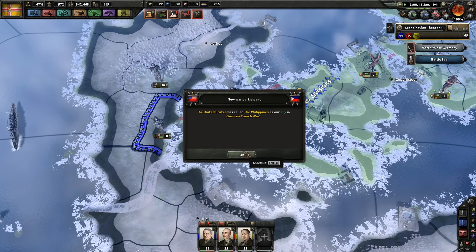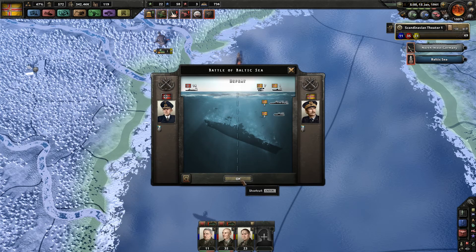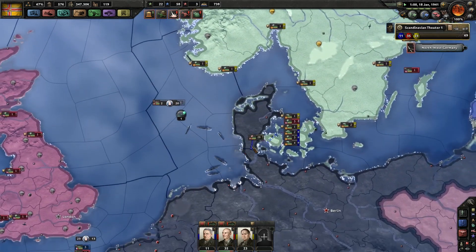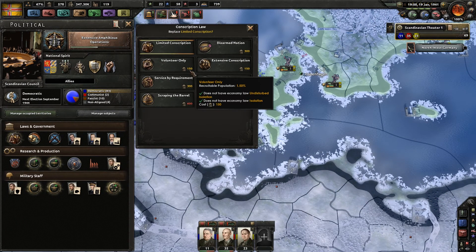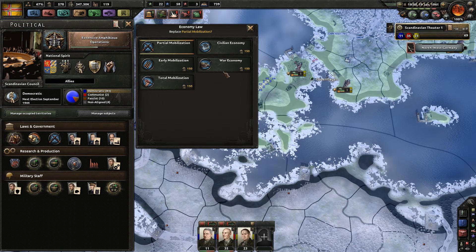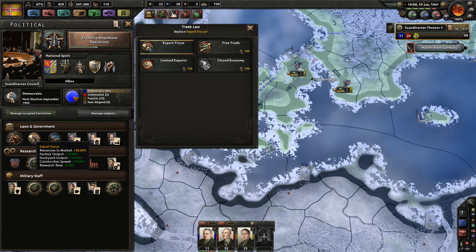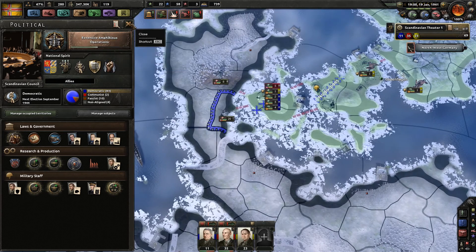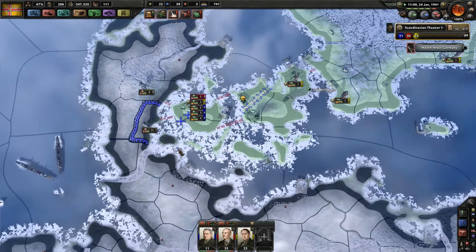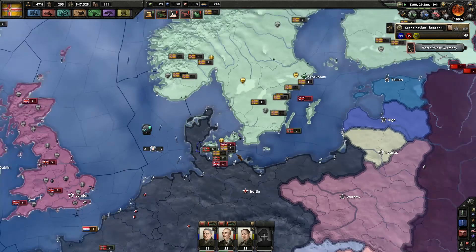The United States has joined the allies and has been called in on the German-French war — perfect, that's always good. We did lose a bit more of our fleet. Our last sub managed to get out — perfect. We are at war, so we could go by service by requirement. What we can do is go to war economy or total mobilization. Construction speed goes down, but I'll go for war economy now and probably closed market or limited exports. Named division — Nationalist Spain has joined the Axis in the German-French war, which is a bit sad.